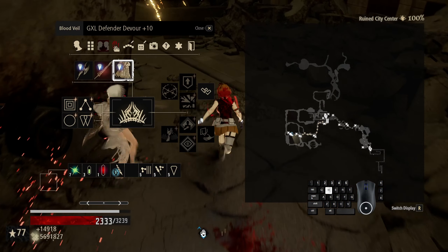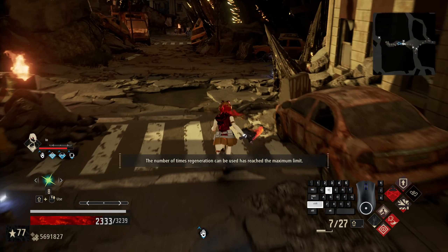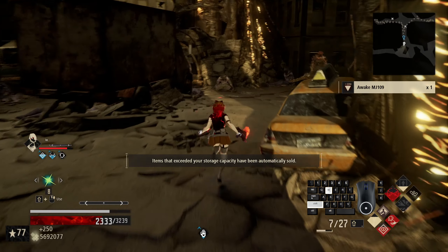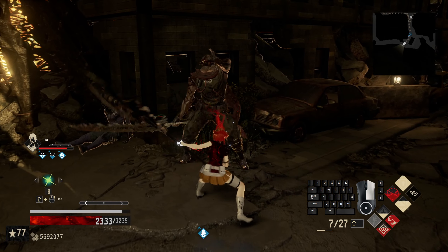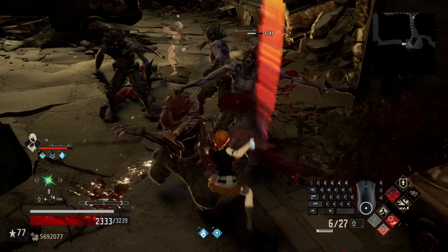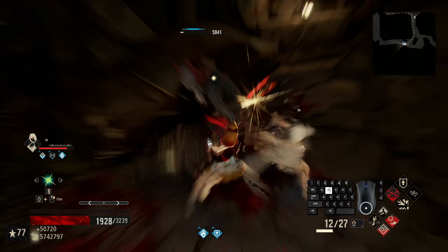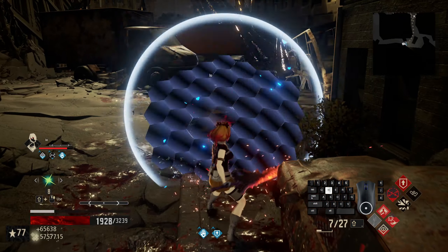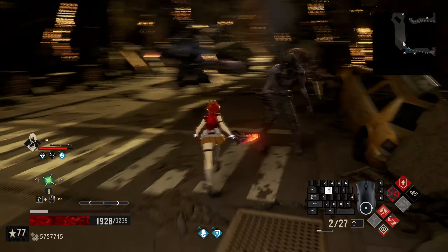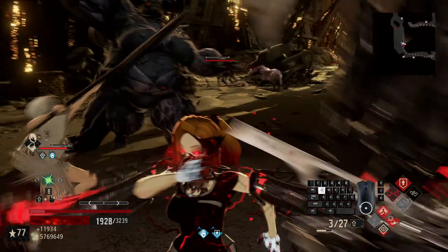We can go ahead and use a regeneration to bring us back up to eight, which is very nice. We come over to these guys, get our second defense going, and just attack through them. You can see that we were able to kind of just rampage through without worrying about too much damage. Here's the rest of the crew, and Conviction Spike is almost over.